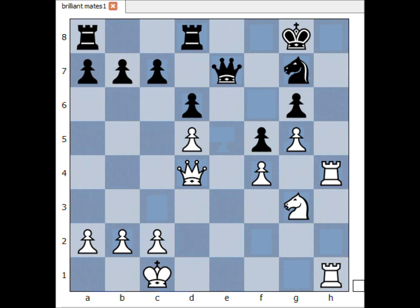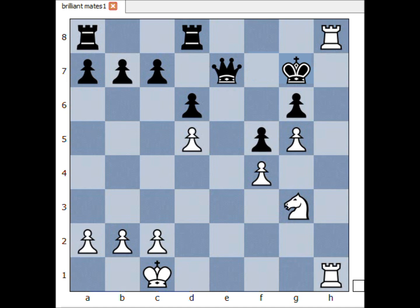Next one — white move. What would you do? This is the first move: rook to h8 check. King to f7 — what now? Queen takes knight check. King takes queen and there is checkmate in one — checkmate.